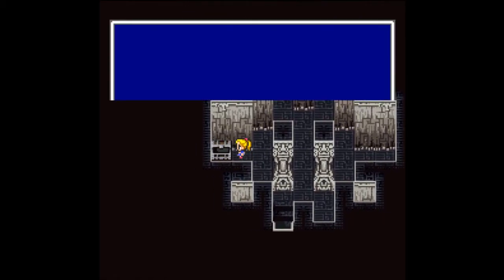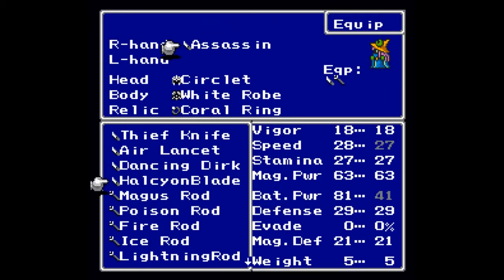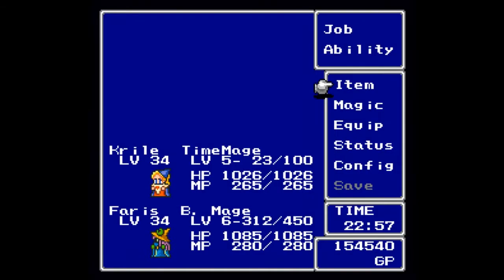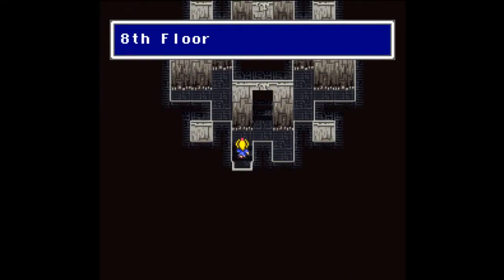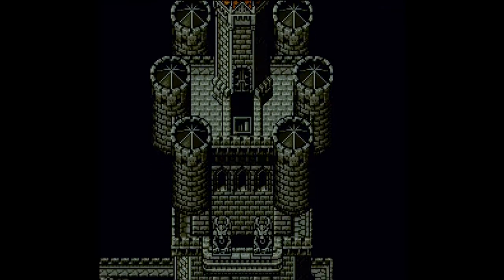Up to the seventh floor and here we can get a Wonder Wand, which I don't think I actually want to equip. Magic power is up but no battle power whatsoever, so I'm going to keep the Assassin Dagger for now. I do have Krill with the ability to summon as well as Time Mage, simply because I'm working on Time Mage - that's as simple as that.